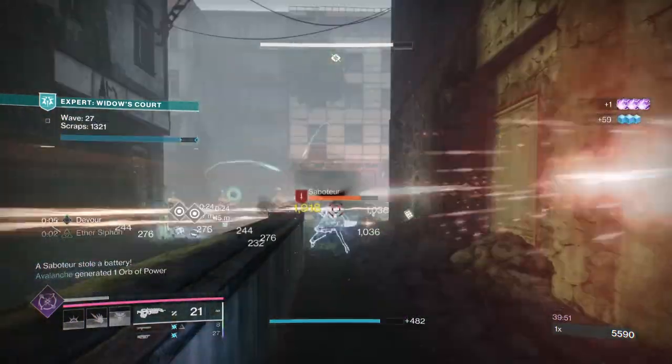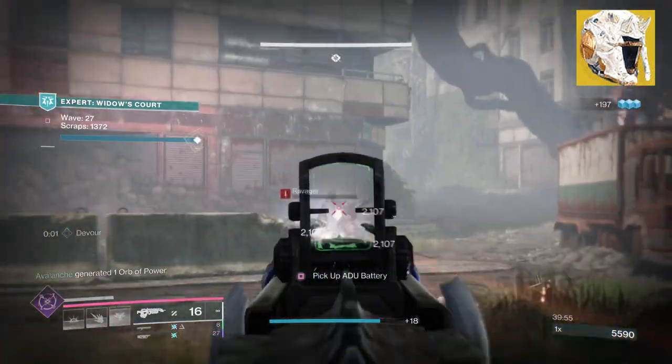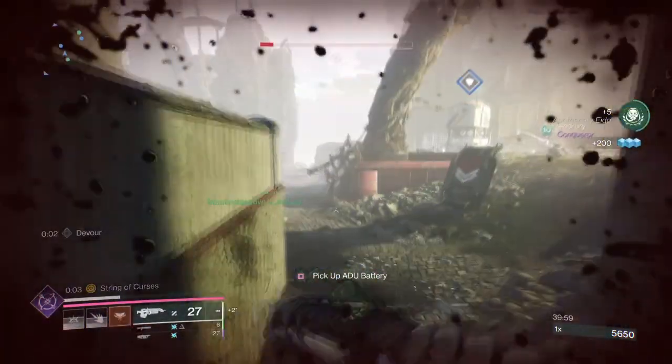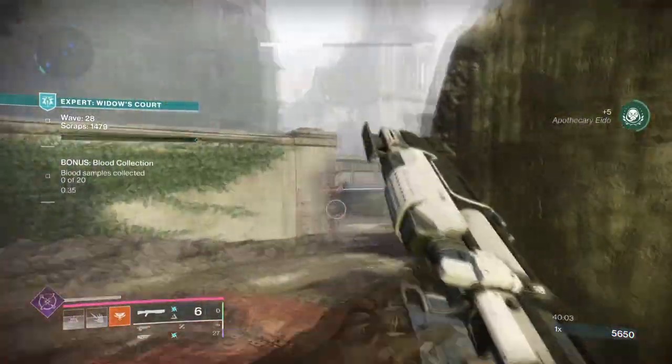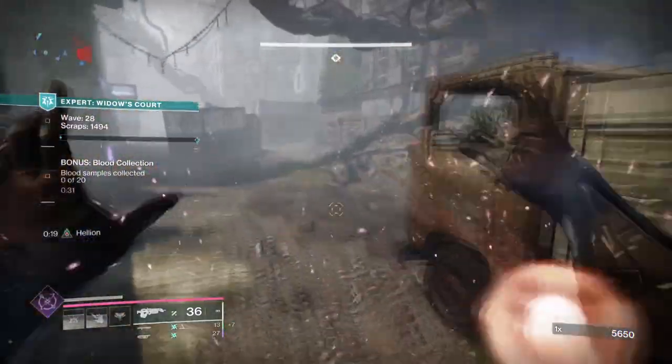But that's generally fine, as today we'll be bringing back a classical exotic once more, which is Skull of Dire Ahamkara and Bad Juju. The build we have will allow us to spam our super in a short amount of time, while also showing you a cool arc setup that works well with the chaos being done, and I'm going to show you how to excel well with this build overall.